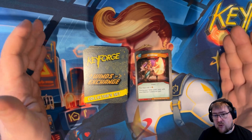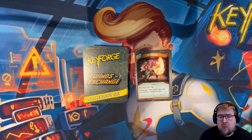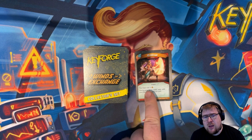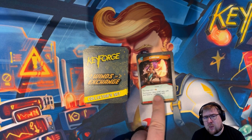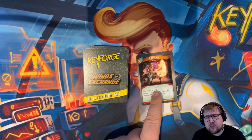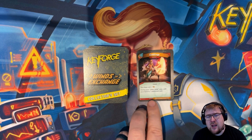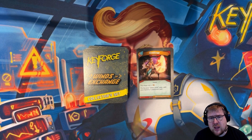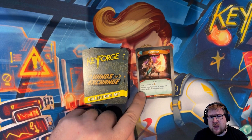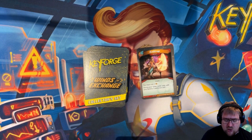First, we're going through rares to commons in numeric order of the card numbers. First up is Ambitrage. It's an artifact, a power. It makes your keys cost plus one, and during your draw card step, refill your hand to one additional card. That's the kind of thing you might see in Logos. It's extra powerful because it's on an artifact, so harder to get rid of. However, it has this cost of your keys costing extra, which could really throw things out of whack. It's a nice design space — you get a benefit but there's a detriment tied to it.